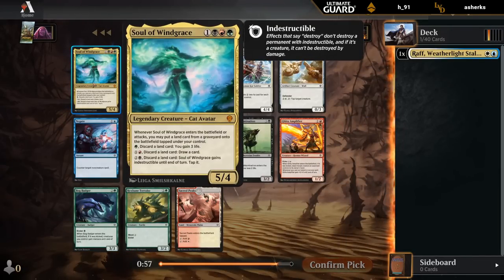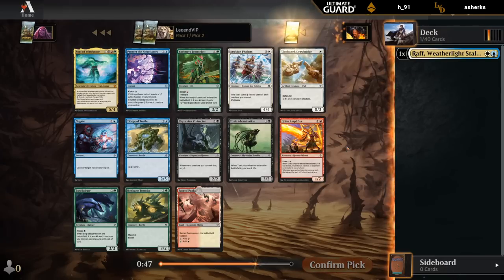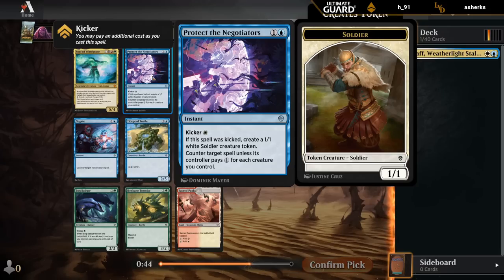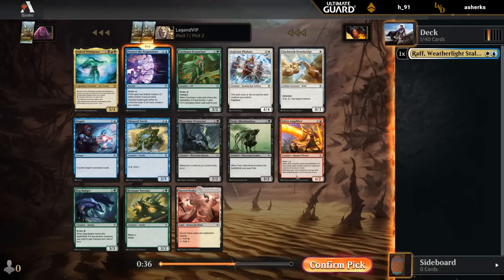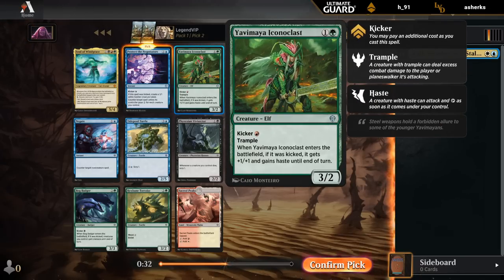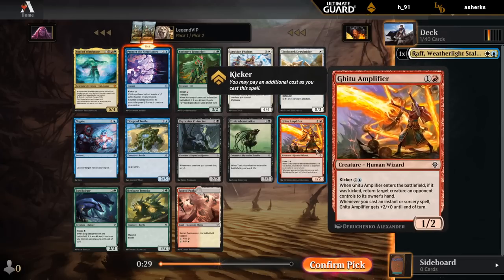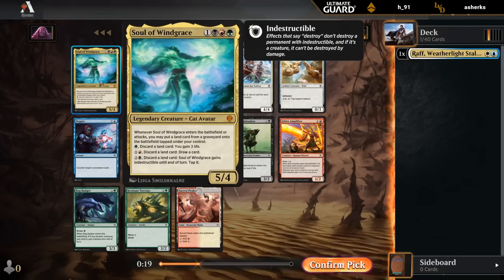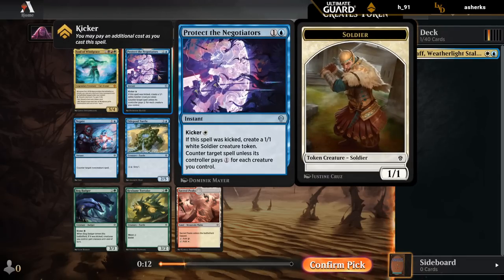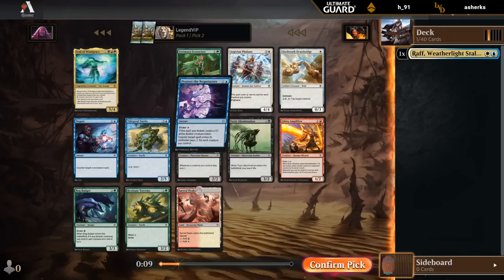Soul of Windgrace is a powerful card if you can cast it, providing value by getting lands back and giving you all sorts of abilities. Not the best pairing with Raph, admittedly, whereas Protect the Negotiators would fit perfectly - not only making tokens, but also counting as an instant or sorcery for Raph. An Iconoclast can be great in red-green if you can kick it and play it early. There's a red-white dual land which I'd also be happy to take. I kind of want a more streamlined, maybe two-color deck - see how Protect the Negotiators works out alongside Raph.